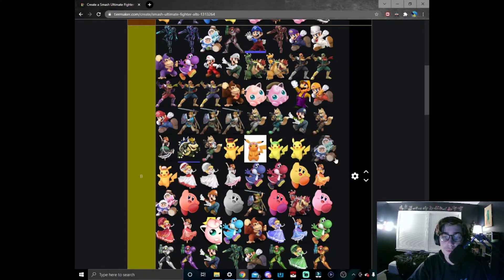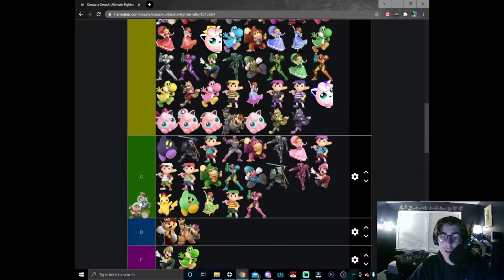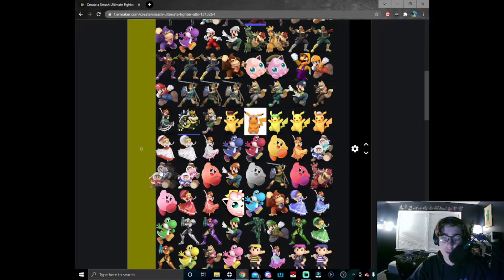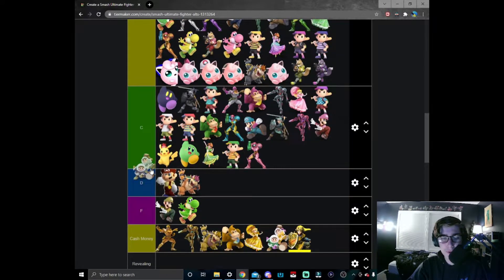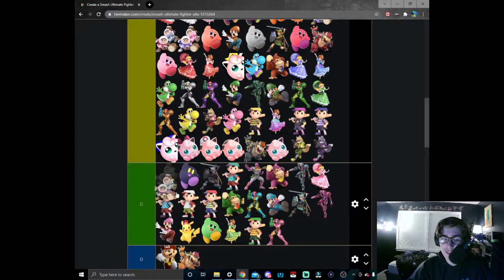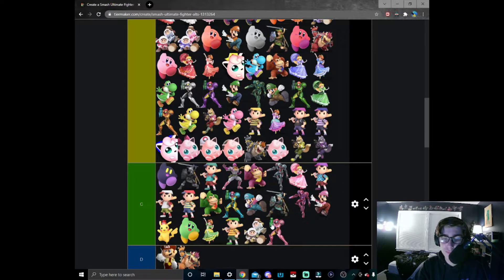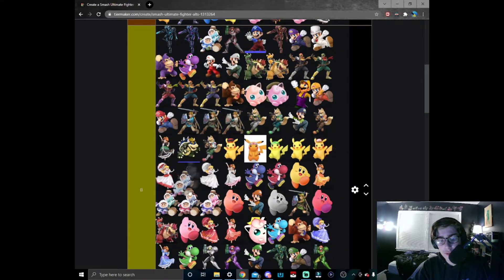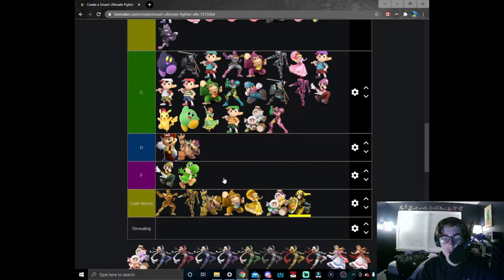Red and blue Ice Climbers definitely symbolizes the player one/player two vibe coming off from the skin. I put it just above Ice Climbers but not above the minty fresh combo. Brown and gray Ice Climbers — I'm not sure where they were going with this one. I'm unfortunately gonna have to put this in C tier. And this other version — I like how they made the colors match; a step above the original, a step above player one and player two. Nice frosty colors.